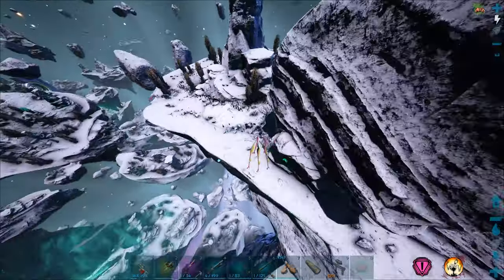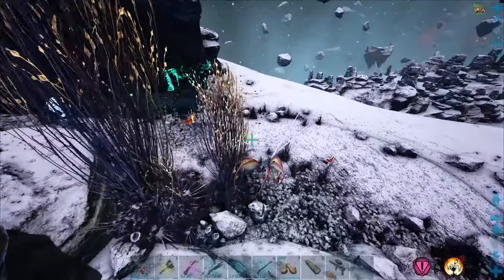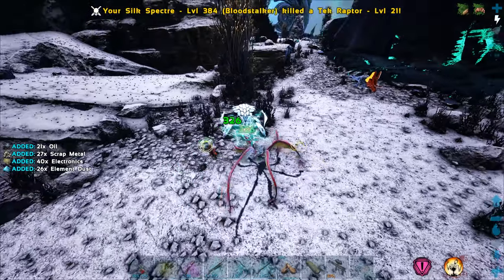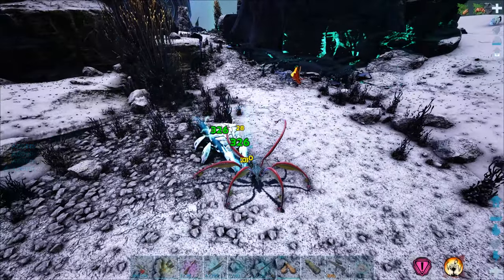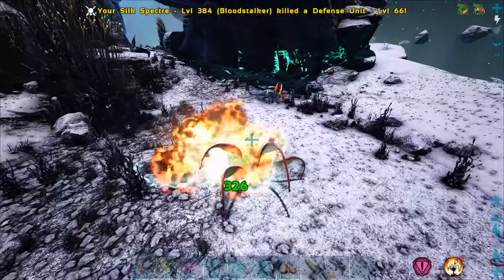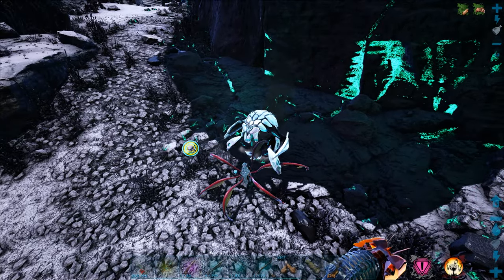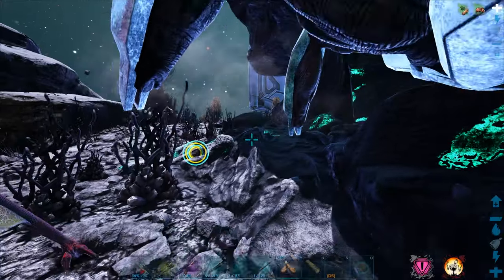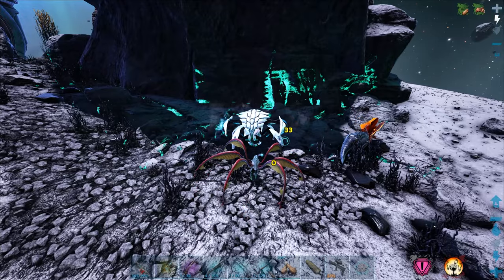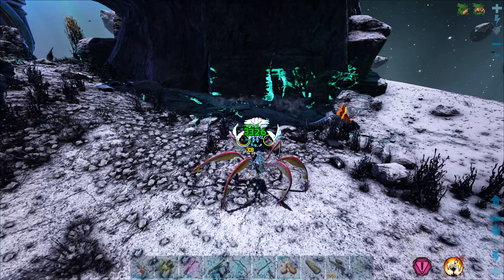We need to stop somewhere and grab some whale poop, also known as Ambergris. Let's kill these guys. We should probably be able to find some right over there. I think it's the little pointy rocks that give you the stuff. Do the green ones give it to you as well? I can't even remember. It's not allowing me to turn on the mining drill — can you not use it on this guy anymore? I feel like that's something they changed. Yeah, probably.